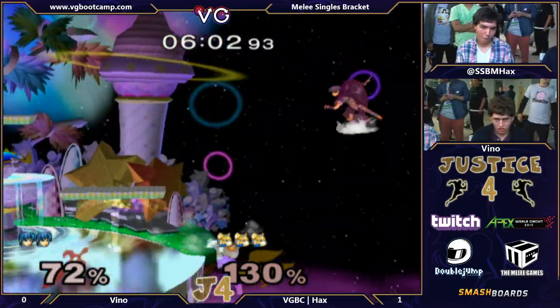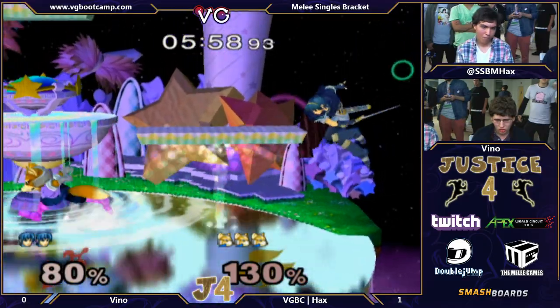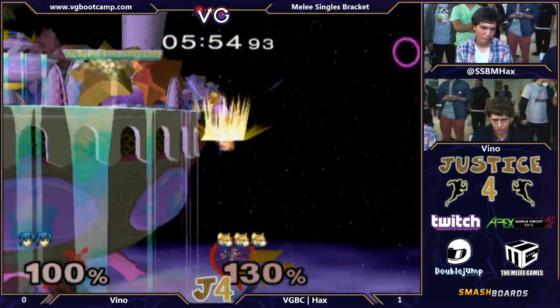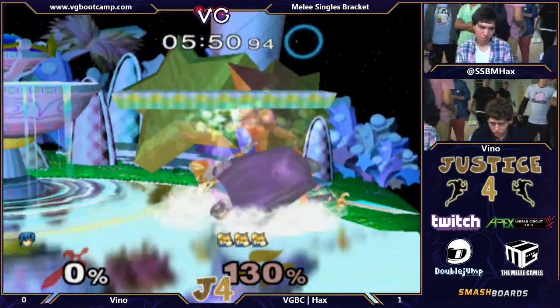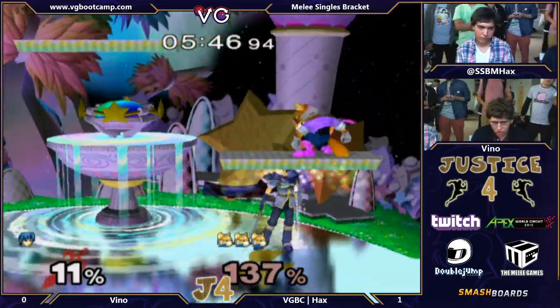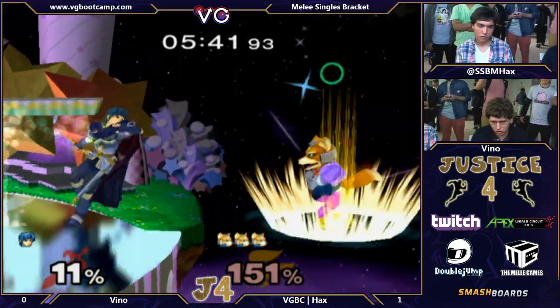Vino's down tilt is too much for Hax's spot dodge. Hax saying my everything is too much for you, Vino. Full hop Bair to Nair — such a good two-piece combo. Vino kind of just falls off. Again, the difference in these players right now is just the punish game. Hax is taking advantage of every little thing Vino gives him.